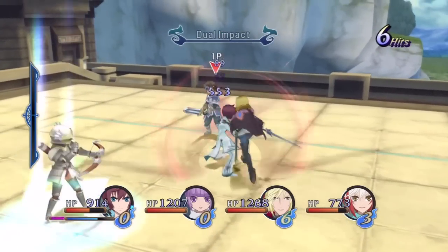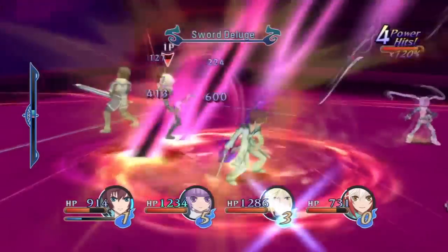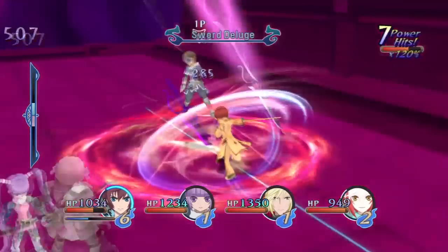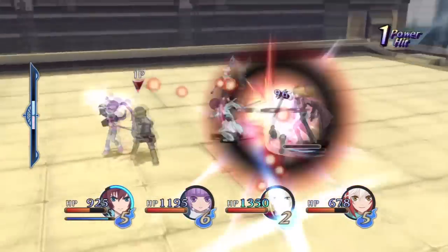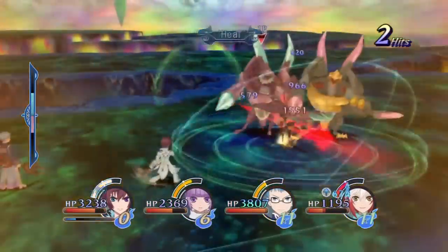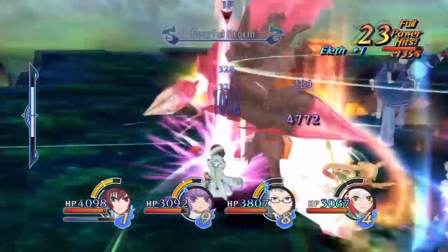Gameplay is where Tales of Graces F really shines. It can be split into the combat system, the dualizing system, the title system, and the Elif mixer. The first major change in the combat system is the chain capacity system, or CC system. Rather than using TP, the game uses a CC system which allows you to continuously chain arts as long as you have CC left — such as the Demon Fang art costing 2 CC or the Beast art costing 3 CC. Side-stepping also requires chain capacity, which is vital to effectively dodge enemy attacks, and in turn can recover a few CC points. CC also regenerates when you stop attacking or guarding. Your base and maximum CC points are determined by various factors such as what weapon you are equipping. There is also a weakness system you can use to your advantage, which can completely recover your chain capacity.